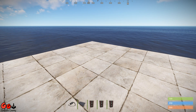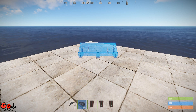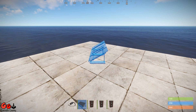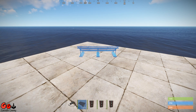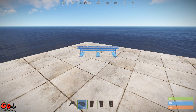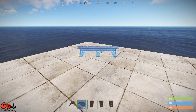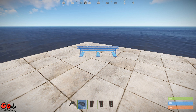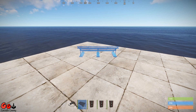I'm going to give you a brief overview of the solar panel. It costs 75 scrap to research, 25 high-quality metal to produce, and it will output anything from 0 to 20 power per panel. Being a solar panel it obviously has to be in direct sunlight — it's not going to work at night, and if it's got a shadow cast across it that's also going to affect its ability to produce electricity.